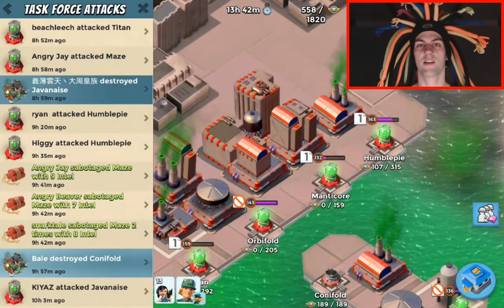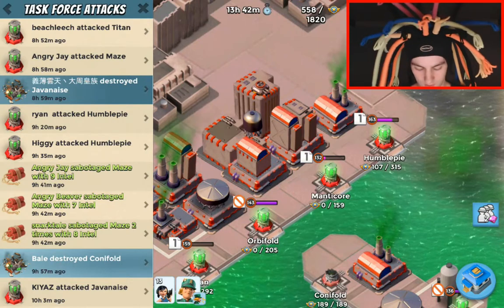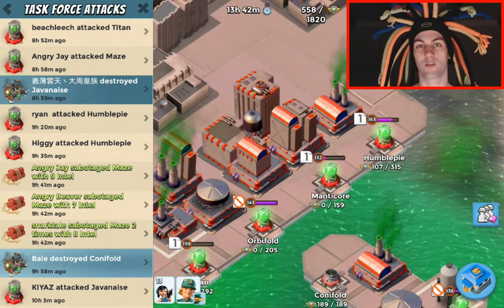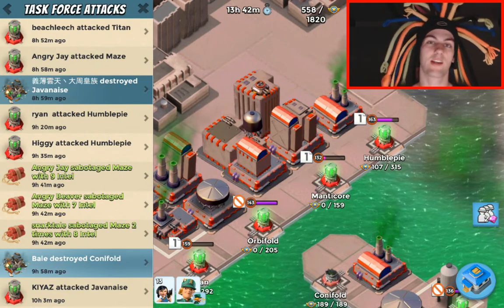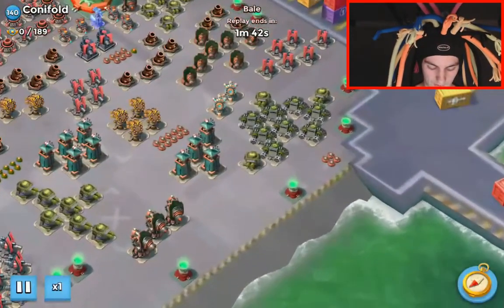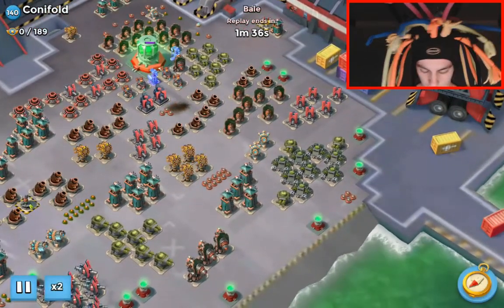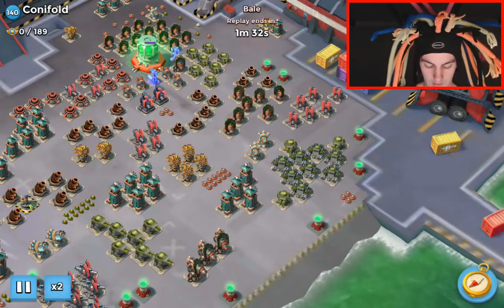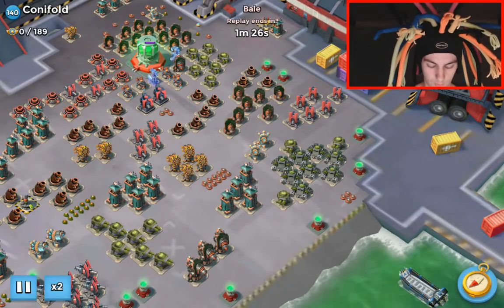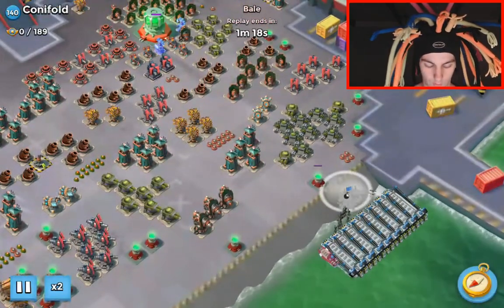Welcome everybody, Red Arrow 23 here, time for another addition to the Boom Beach Playbook. Today we're going to be doing a corner fold — a standard AZ core rush with the hero. This is version 2.0. The reason for this is the old wall flare works really well, but BVD showed me a better path and I wanted to share with you guys. It's really repeatable, so let's check it out.